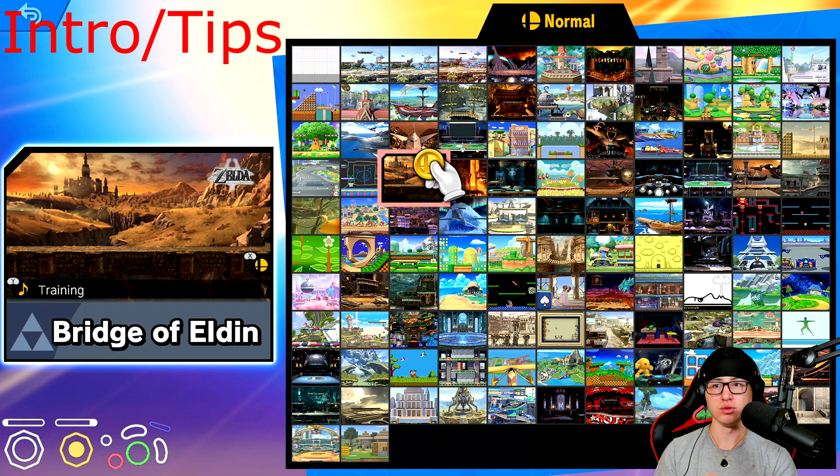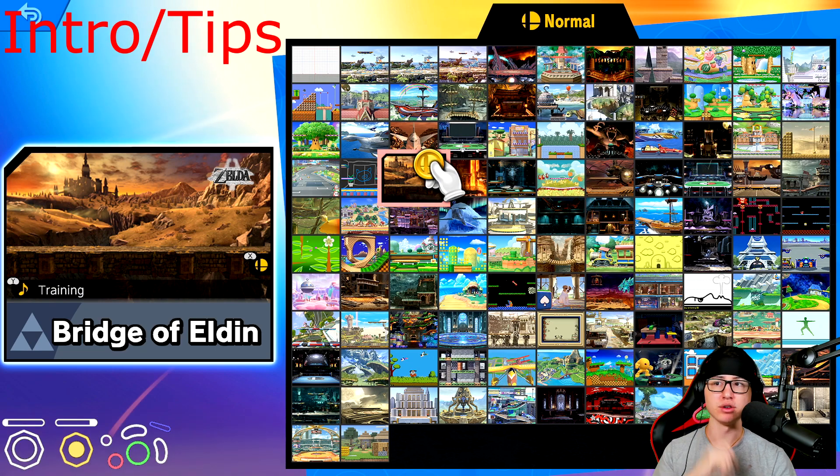A reminder: whether I'm in disadvantage, neutral, or advantage state, I always think to myself before I be-reverse whether it's worth it or not. I keep in mind where I'm gonna land, where the grenade is gonna go, where the C4 is gonna go — if I land with a sidestep, a jump, or a be-reverse C4, where is that actually going to be located? That can help with landing and edge-guarding. The last tip: make sure you're mixing up your be-reverses. Don't always land in the same spot, or your opponent will read you and run up for a grab or hit you in the air.